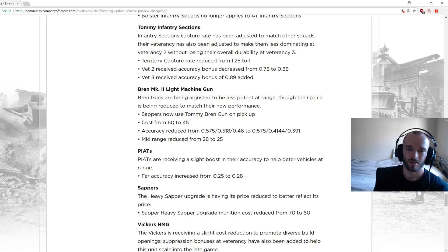Tommy vet 2 received accuracy bonus decreased from 0.78 to 0.84 — a big nerf to the received accuracy bonus. Vet 3 received accuracy bonus also adjusted, essentially moving some of the received accuracy bonus from vet 2 to vet 3 so there's not quite such a big power spike when they hit vet 2.